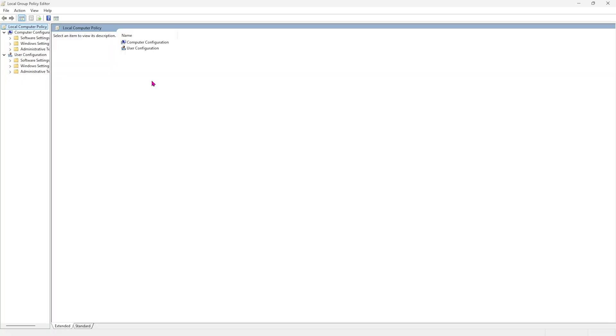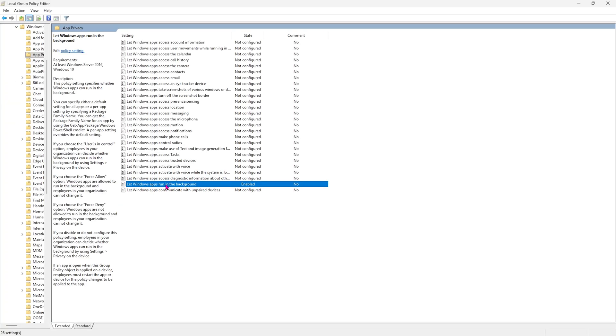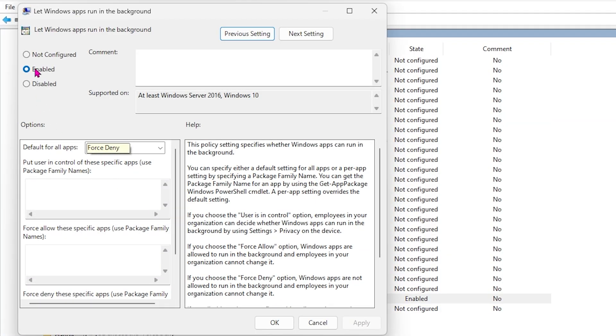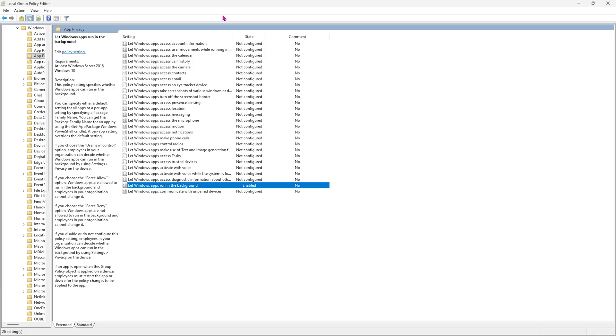Next step is disabling background applications. Search for Edit Group Policy on your PC and open it. Note: this step is only available for Windows Pro users. Double-click on Computer Configuration, Administrative Templates, Windows Components, and then App Privacy. You'll find Windows apps run in the background — double-click to open it, set it to Enabled, set the default for all applications to Force Deny, and click Apply. This will disallow all applications from running in the background.